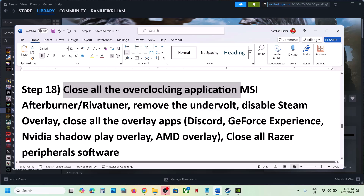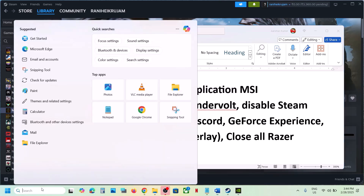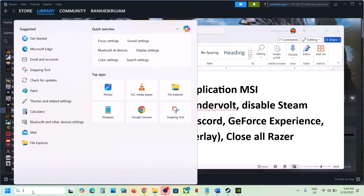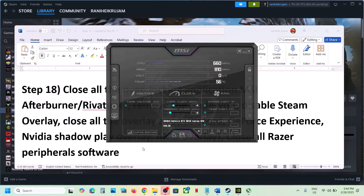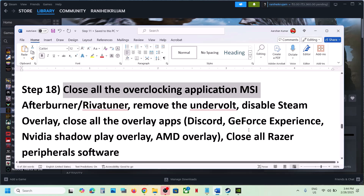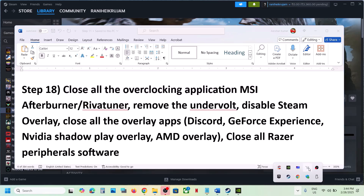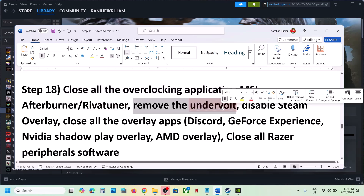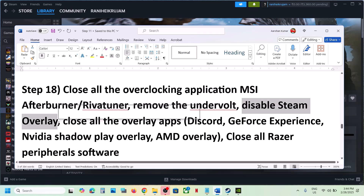The next step is to close all overclocking applications. If you're running MSI Afterburner, RivaTuner, or any overclocking application, close it. Right-click on MSI Afterburner in the system tray and close it; do the same for RivaTuner. Close all overclocking applications and then check. Also remove any undervolt settings if you have undervolted your computer.